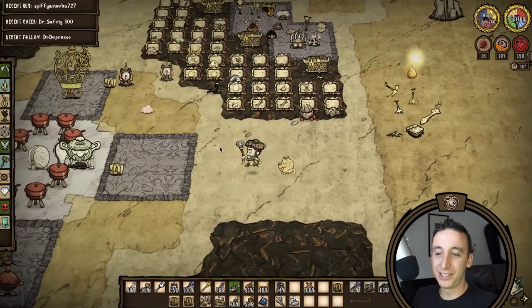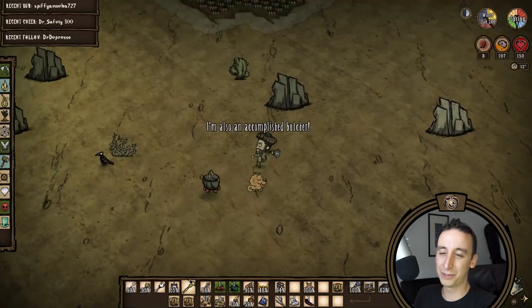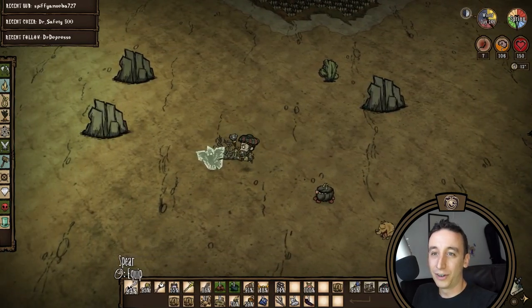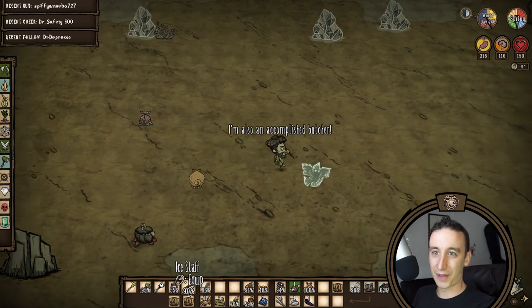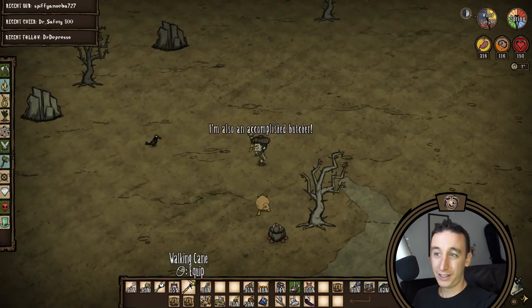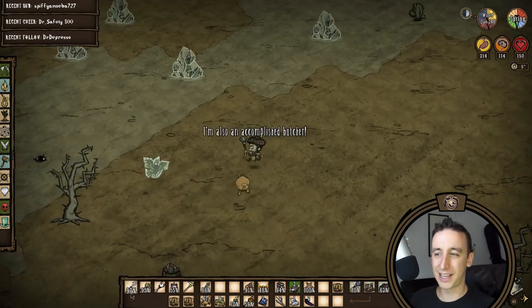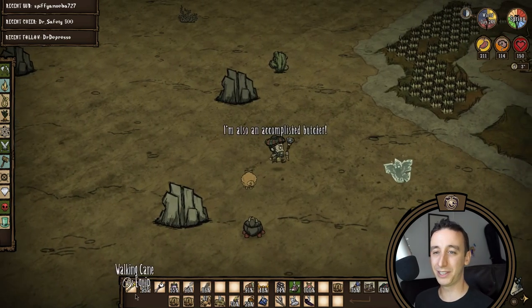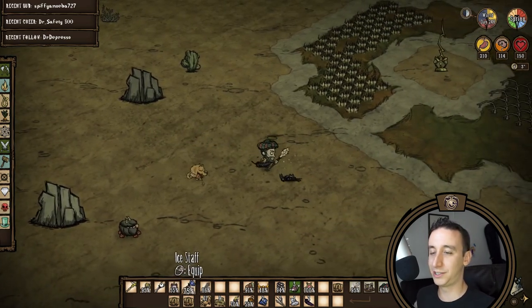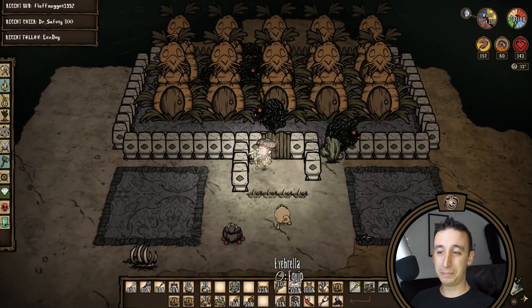Back at the base I'm using the ice staff to farm some crows. I'm sorry, this game is ridiculous. I'm going to need over a hundred jet feathers to make enough feather pencils to label all my chests, so I figure I'll put in the time now. You can use a boomerang but I think the ice staff is cheaper to use. You get 20 uses and as long as I'm sitting on a supply of blue gems I might as well put them to good use before they all disappear into my unhealthy moondial addiction.